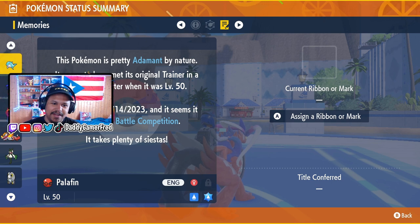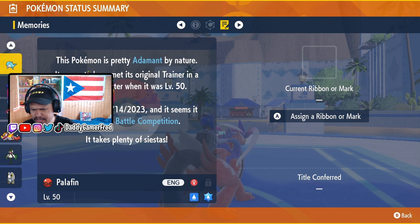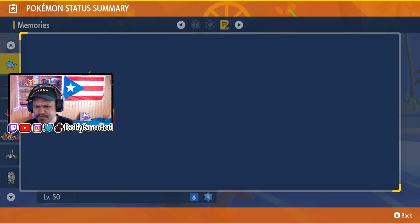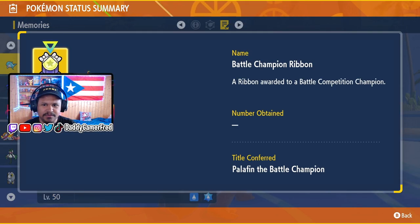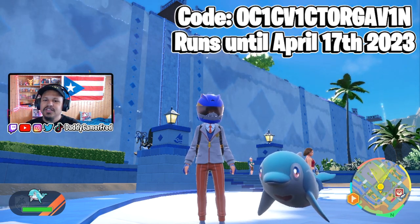As you can see, it's Adamant nature. It says it came from a battle competition and has a sign ribbon marked on it — we can assign that ribbon. The ribbon it got is a Battle Championship Ribbon, so that's kind of cool.